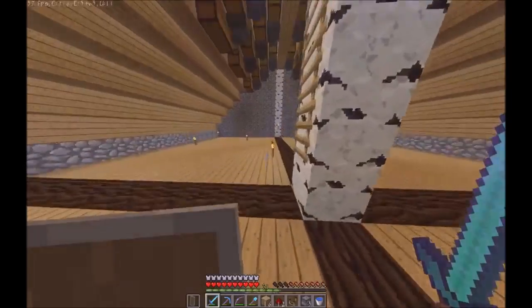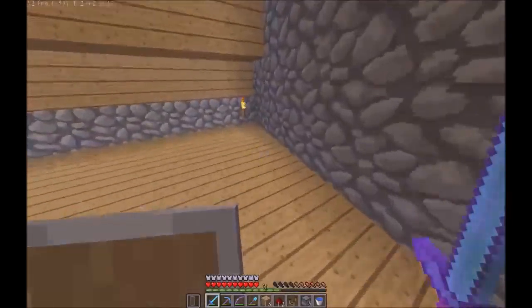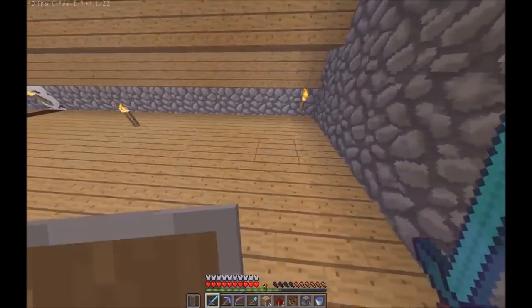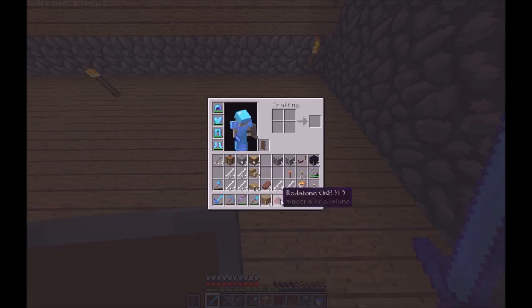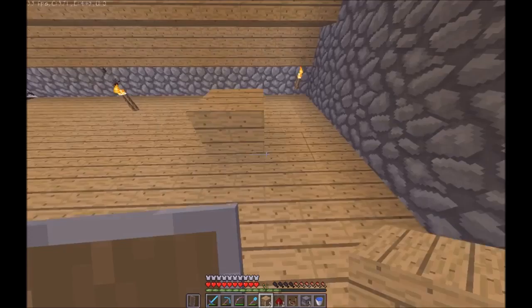We're going to build it opposite the furnace, here. So it's going to go here somewhere. We're about here. We'll decorate it later — we need to build the basic design now.